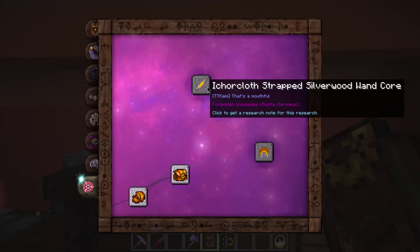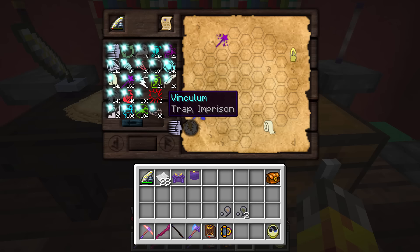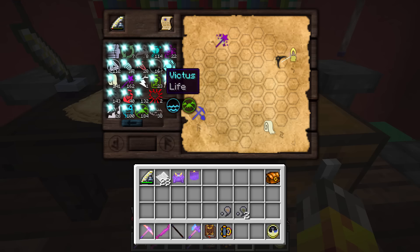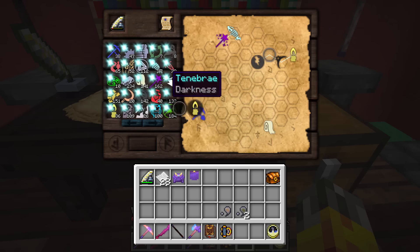Looks like we've unlocked something new up here: the Ecorium cloth strapped silverwood wand core — well, that's a mouthful! It's a mostly harmless research note so I'm not too concerned about picking that up. It's another blue one, probably some Instrumentum in there. Fairly similar in composition to the last couple of researches. So let's see if we can do this one. I don't have a whole lot of time today, which is why we're just sort of laying back a bit on the videos. I think I'll put some Tenebrae down, followed by this guy, and maybe take it that way — then use Potentia Angis Gerlum.